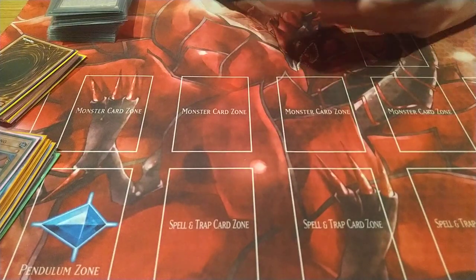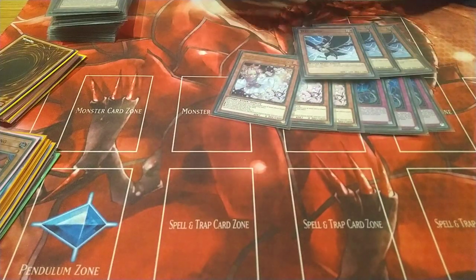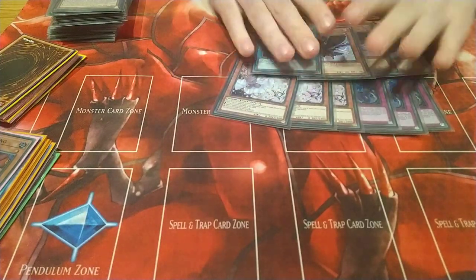Now for the main deck hand traps. You've seen these before: Infinite Impermanence, Ash Blossom, D.D. Crow, and Call by the Grave.